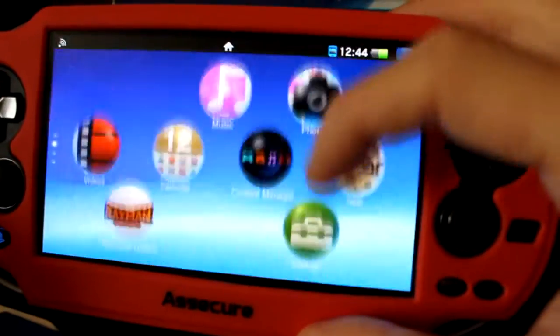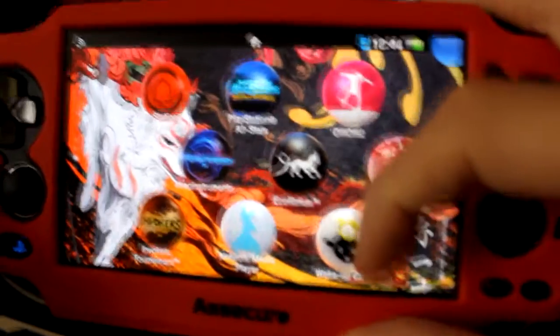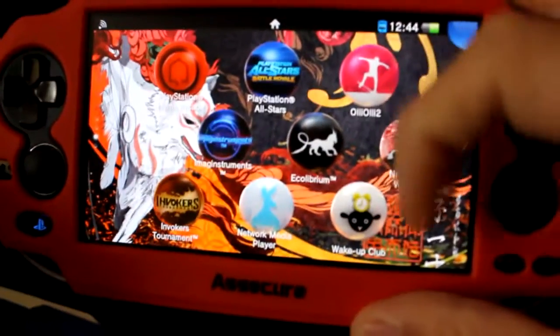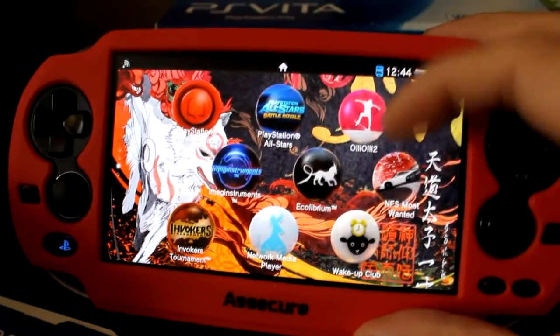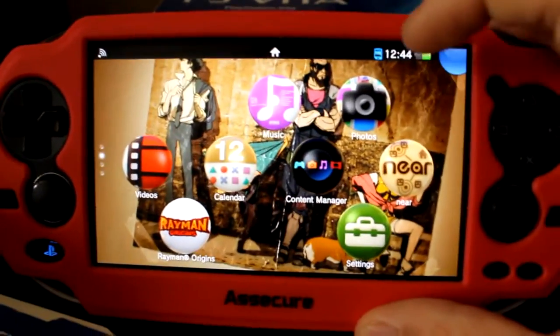There's also Wake Up Club, a neat little alarm app where you can push notifications to wake up at the same time as other people.